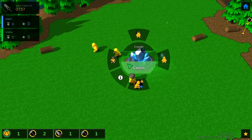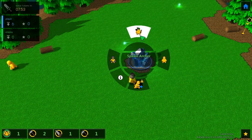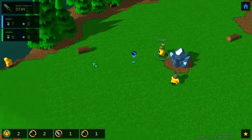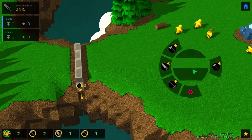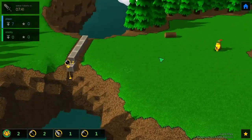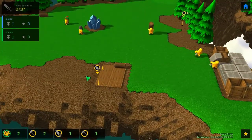I can spawn another unit — let's spawn an archer. His name will be Esope. He's going to stand near the wall. My wall is almost finished — well, not even halfway done, actually. Never mind.